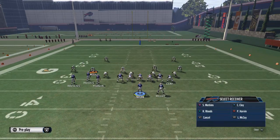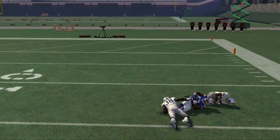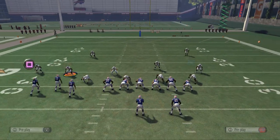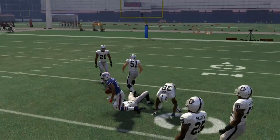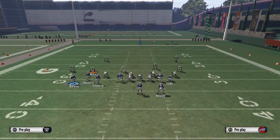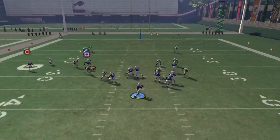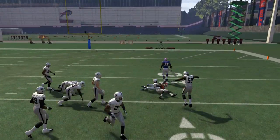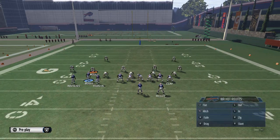Tyrod Taylor doesn't always make this throw, which is why we like to focus on the underneath routes first. But if you're in MUT, you can definitely find a quarterback for pretty inexpensive that's going to be able to make these throws. The final read on this play is the crossing pattern to Harvin — it gets pretty good separation against man, mainly because he's going to be matched up on a linebacker. Something I've found interesting is to motion Harvin to the outside, which flexes out the formation and puts him on a tighter route, getting him nice separation over the middle.